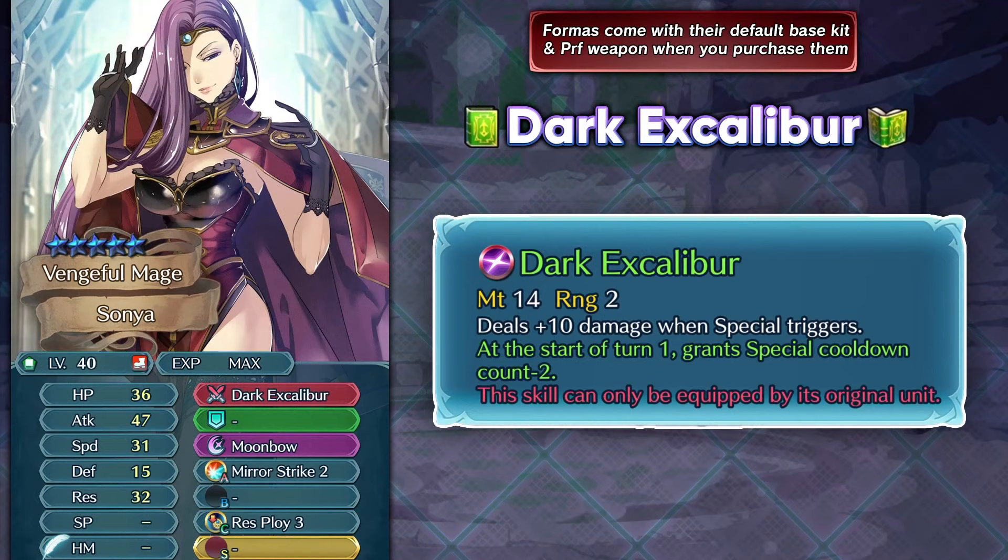Sonia is a Green Infantry Mage and we have got such amazing Green Infantry Mages in recent times like Thrasir, Legendary Celica, Young Merric, and now Luwin also got a fantastic weapon refine. So Sonia definitely faces quite a bit of competition but she is pretty unique because of Dark Excalibur. This weapon gives her plus 10 damage when the special triggers — this is of course true damage, so that is really good — and the weapon refine is basically like a double Quickened Pulse, so start of turn 1 it will pre-charge her special by minus 2. This can pretty much help you set up stuff like Special Spiral and AoE specials, and that is pretty much her niche — to use pre-charged specials and just spam area of effect specials with the help of Special Spiral. The plus 10 damage can definitely help her with the damage output.